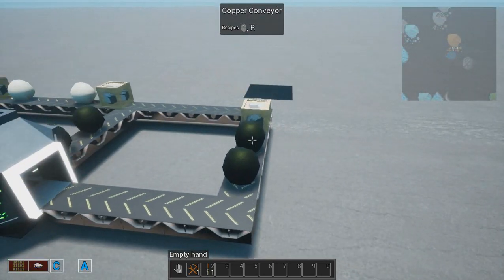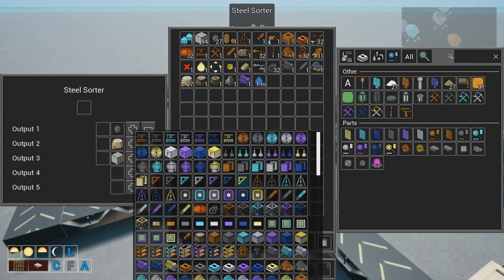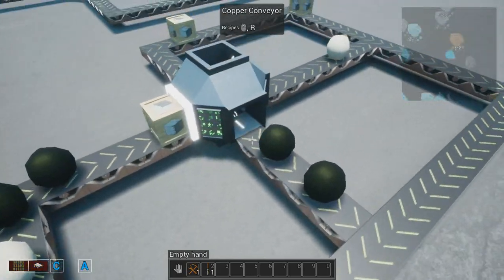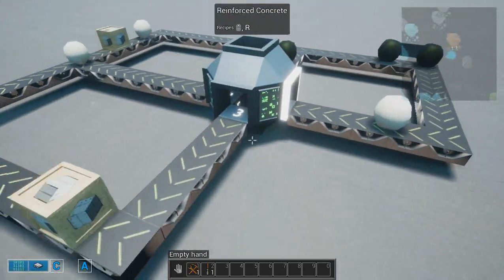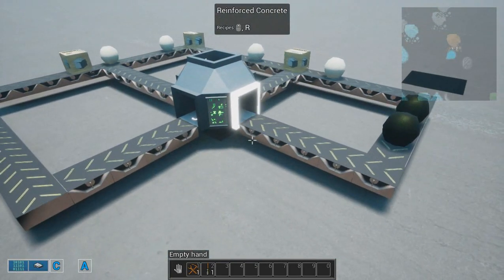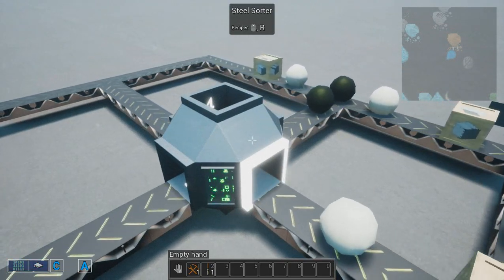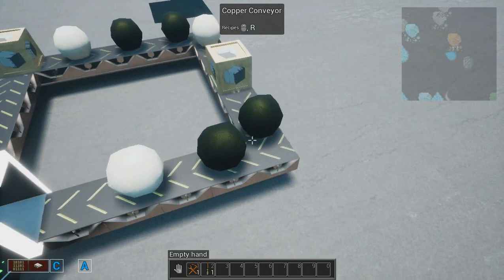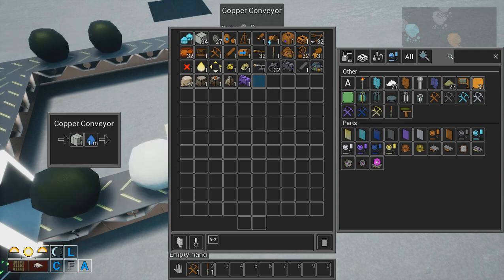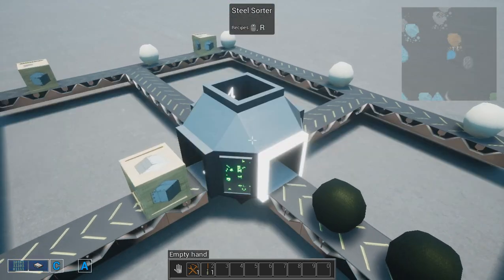Here you have a conveyor belt with a sorter, where you choose a specific material from a list that you want to send in a particular direction. Each port has a number, so just match the number with the item and it will output it there. You need to have an output for every item on the conveyor belt — if you place something that has nowhere to go, like this water here, it is going to clog the system. So be aware of that.